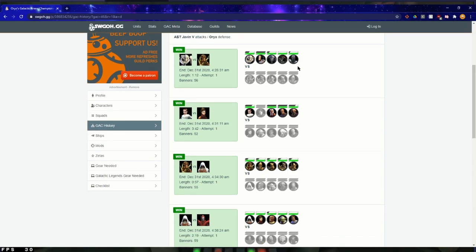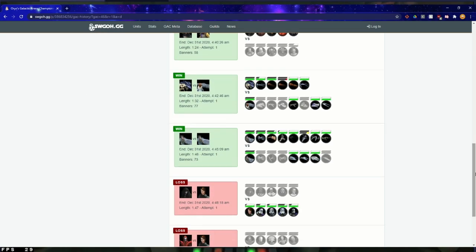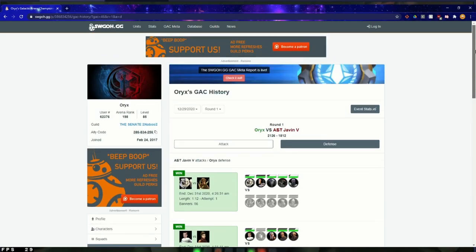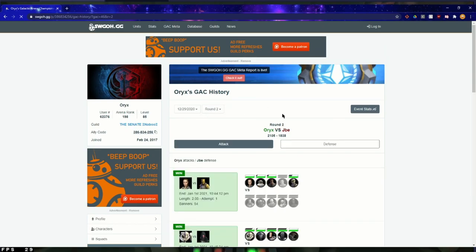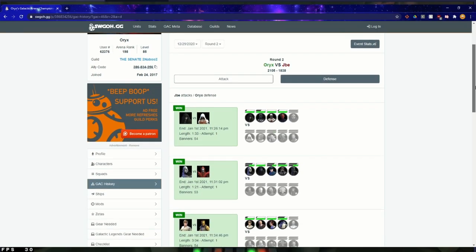Now you can see the person's defenses that they set during 5v5. So you can look at me and see: I placed Geos, Bastila, Revan, Nightsisters, Bossk, GAS. Now you have extra results that will help you out — it'll help you next month.